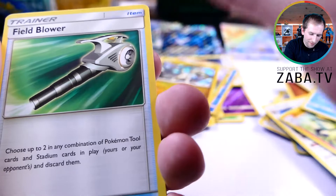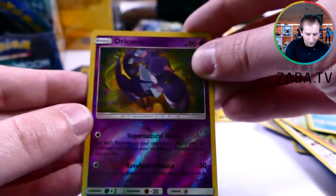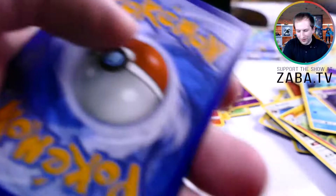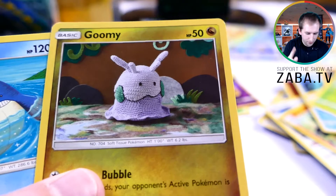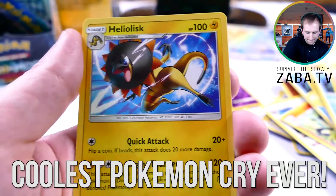Pancham, Snorunt, Psychic energy, Mareanie, Field Blower — yes! I should honestly make an actual field blower and spray paint it to look exactly like this, that'd be funny. Got the reader, Oricorio — pretty sure we have every Oricorio now. Our rare — Tapu Lele area. I'm getting nervous: I've only pulled one rainbow rare and one full art. I really want a trainer full art or a Sylveon GX — specifically rainbow, but any Sylveon. Come on! Nosepass, Wimpod, Goomy — can we just appreciate that art for one second? Beautiful.